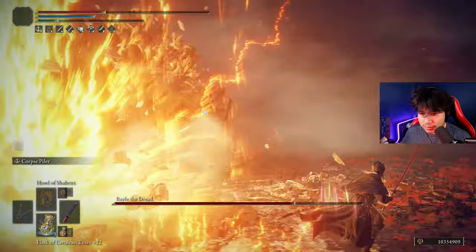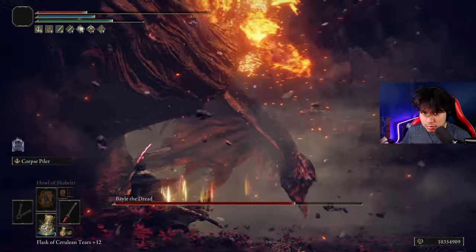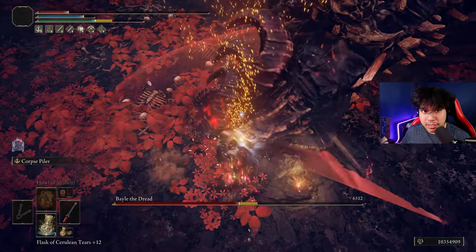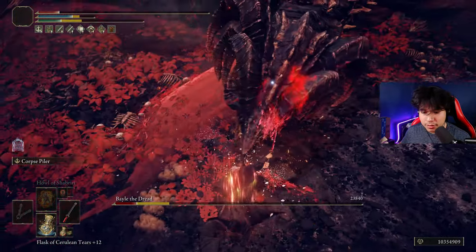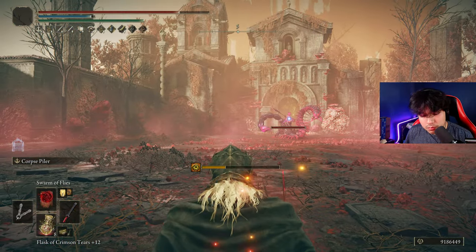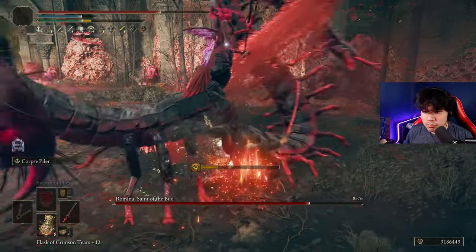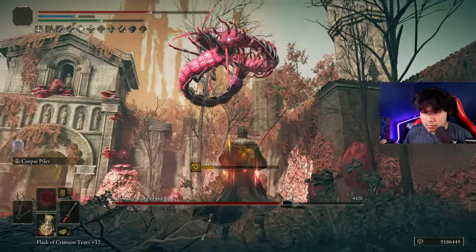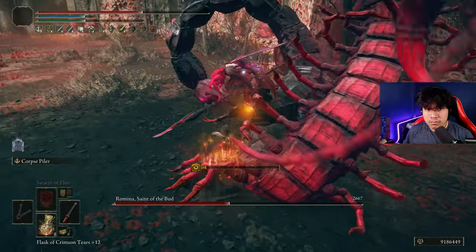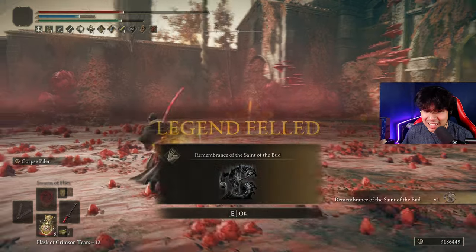Oh my god! Let's make this happen, baby. Let's make this happen. Baby, let's go first try, baby! Ha ha ha! Let's make this happen. Get it. Let's go, baby. We did it. Amazing. It took me a few tries, but we did it.